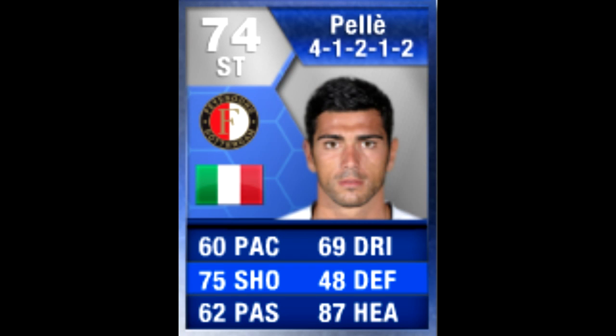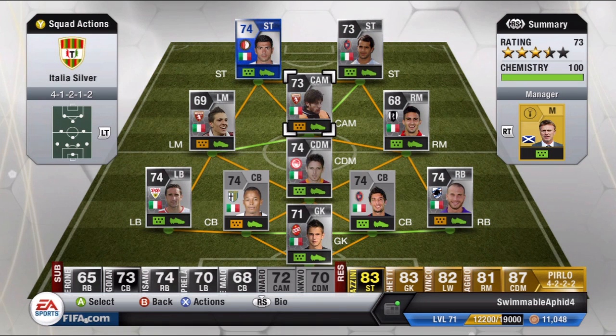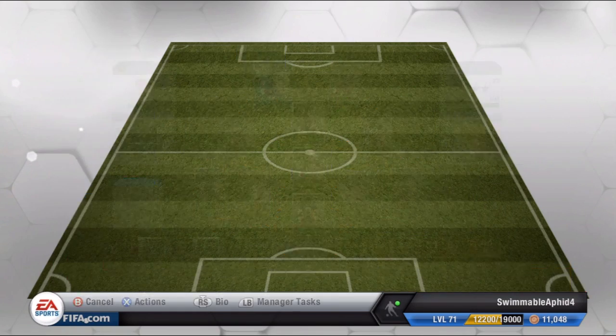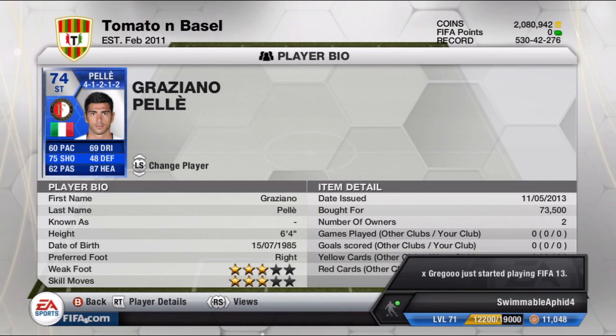Hello guys and welcome to my Team of the Season Pelle review. He's an Italian striker who plays in the Eredivisie for Feyenoord. I probably got that pronunciation completely wrong, but I put him in my Italian squad so I'll be basing him on other Italian strikers, not in the Dutch league.